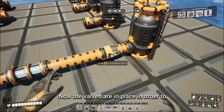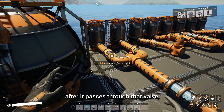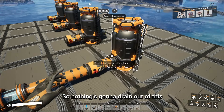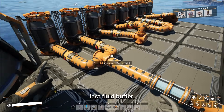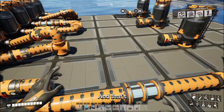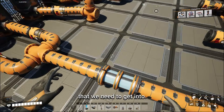The valves are in place to prevent any sort of backflow — to make sure that any fluid that comes out of a buffer, after it passes through that valve, nothing goes back in. Same on the other side, so nothing is going to drain out of this last fluid buffer. But we're not using the valves to alter flow in any way, and that's probably important. We'll talk about valves just a little bit because they have some really weird properties.